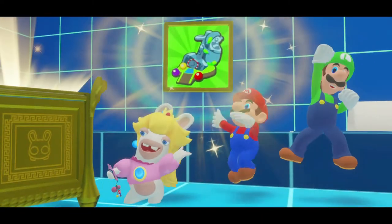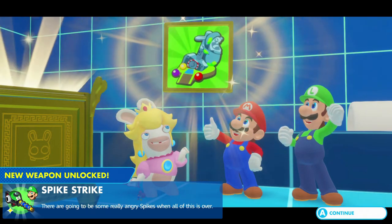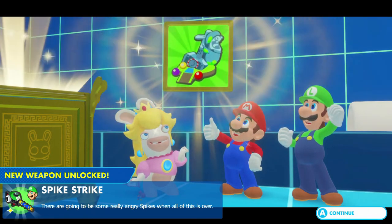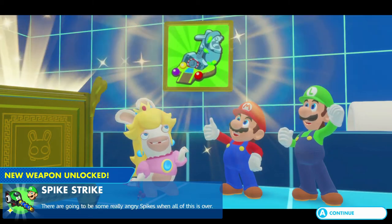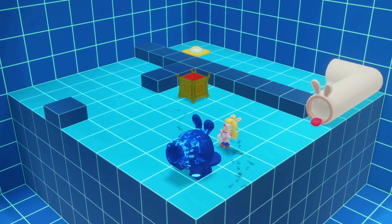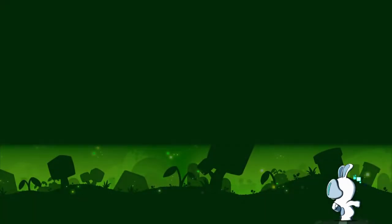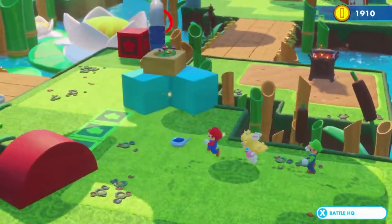We get a gallery item — the Spice Strike. There are going to be some really angry sprites when this is over. This one is for Luigi only. Let's move out of the bonus room and continue solving more puzzles.